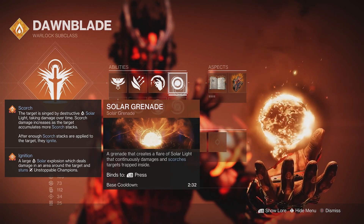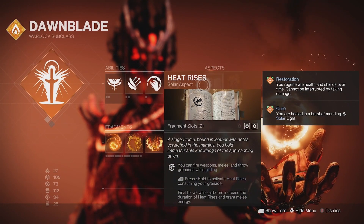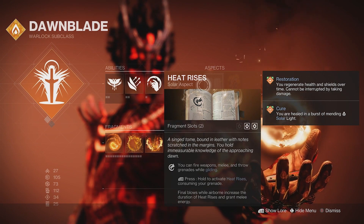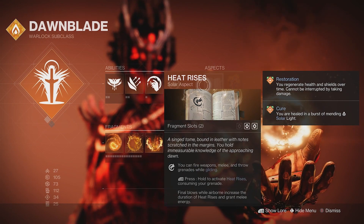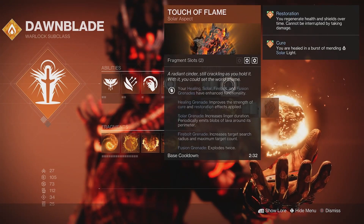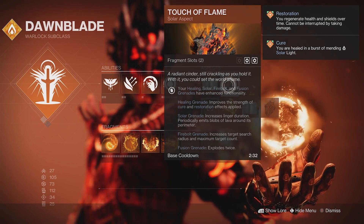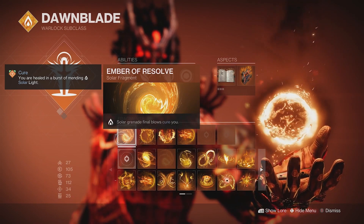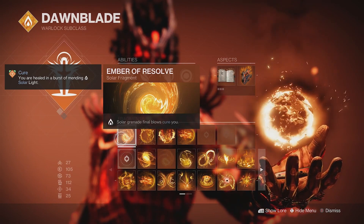For grenades, make sure you have Solar Grenade equipped — this is very important with the Sun Bracers. For aspects we're rocking Heat Rises: we consume our grenades, stay in the air for a long time, and kills in the air constantly refill our melee energy so we can spam grenades over and over. For our second aspect we're rocking Touch of Flame, which gives benefits to pretty much all grenades on the subclass. For our first fragment we have Ember of Resolve, which heals us every time we throw a grenade.